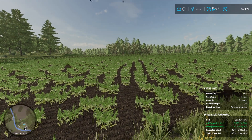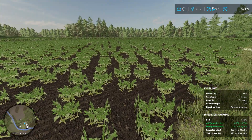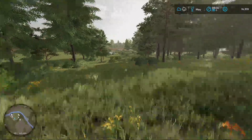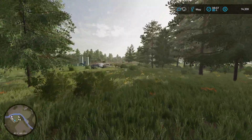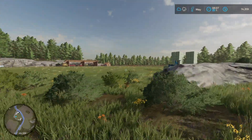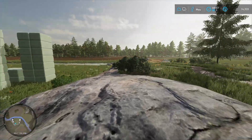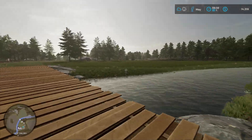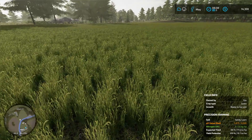G'day farmers and welcome back to Tegrity, hope you're all doing well. Our hemp is growing and it's looking really good. Today we've got our grass field to mow, and I'm thinking about mowing in the little farmland area here too, just for a bit of extra silage — a bit of extra dollars. It's all nice and golden looking good, so we'll give this a mow.